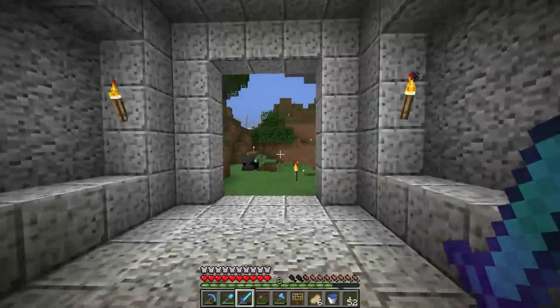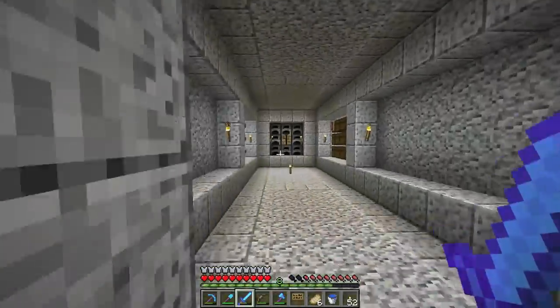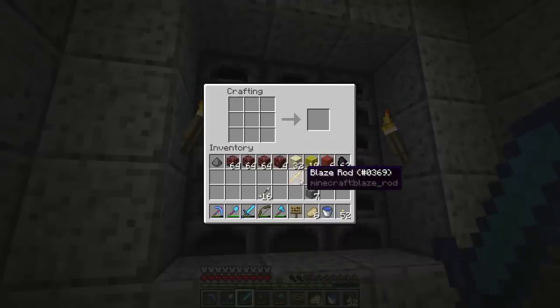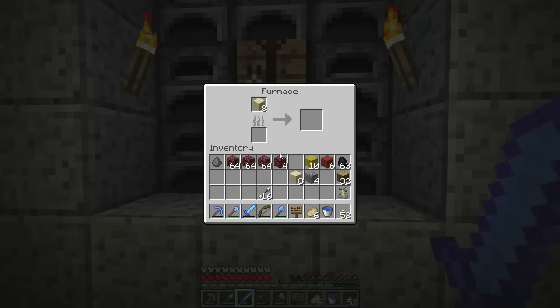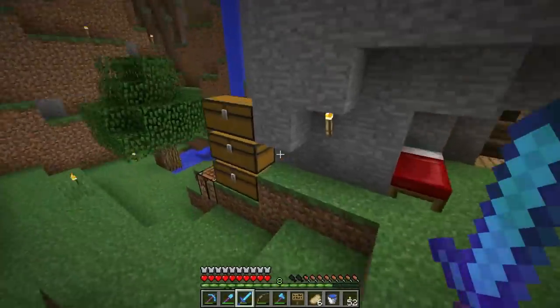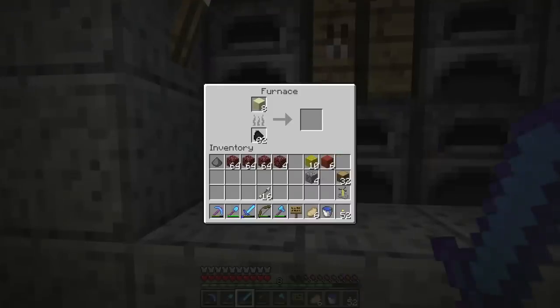Did I have brewing stands? I could have sworn I went to the nether and collected blaze rods. I don't remember if I made a brewing stand. Okay, so we have blaze rods — we're gonna need some cobblestone, which we have. There's a crafting table right there, so we'll make ourselves a brewing stand. I'll finally get a chance to use these furnaces. Stick eight sand in each one — I need some coal. I have coal on me — I always forget.